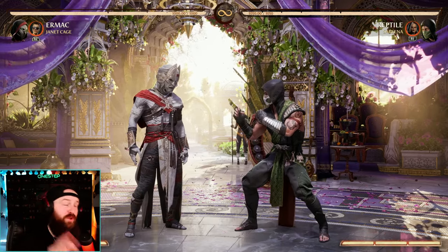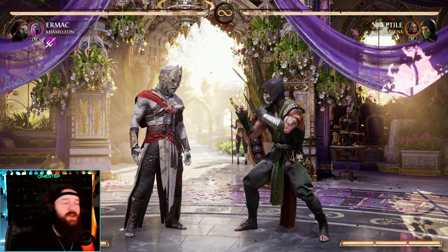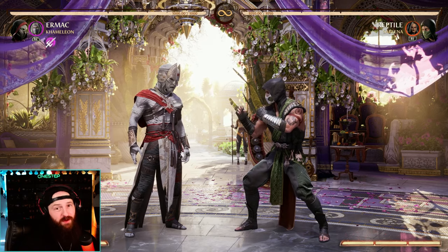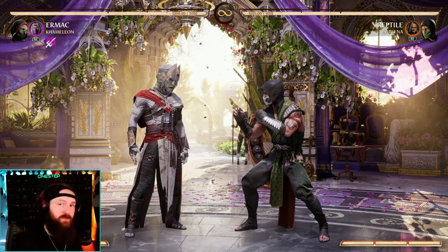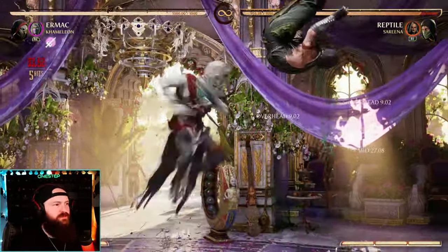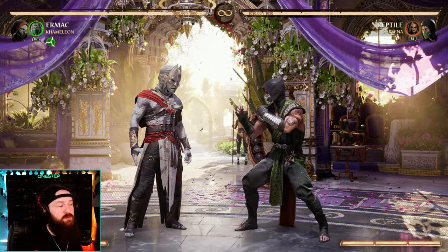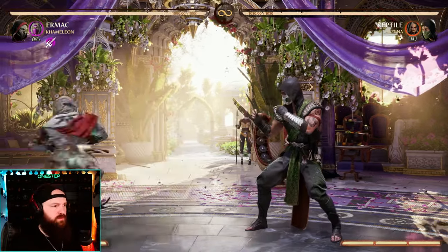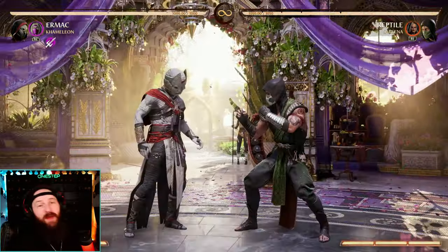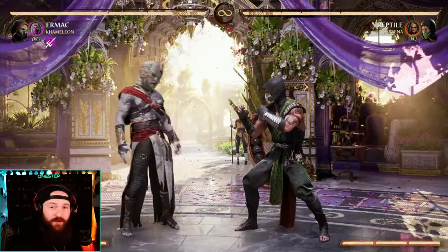Now, I'm not going to lie to you — that requires you to really know Janet Cage, but it's so worth it. I might be a bit biased, but one of my favorites to use is Chameleon. Ermac benefits off of all forms of Chameleon. We get an overhead option using Mileena, and we can combo off all those same specials mentioned previously, like your teleport, your back forward 2, and your back forward 3.